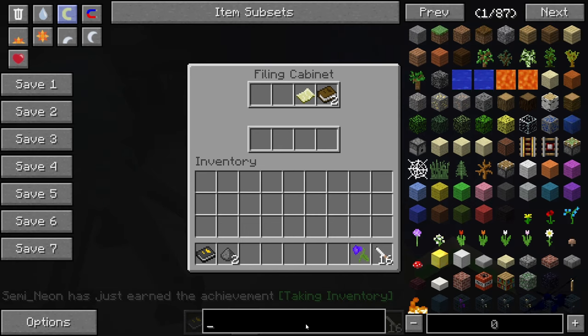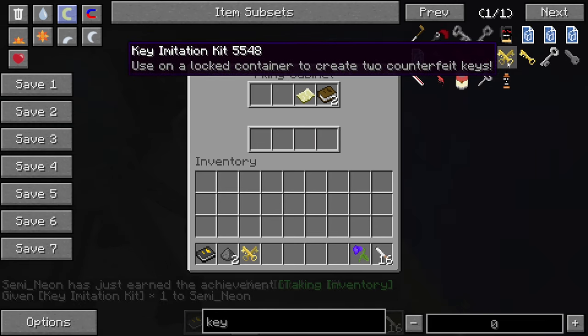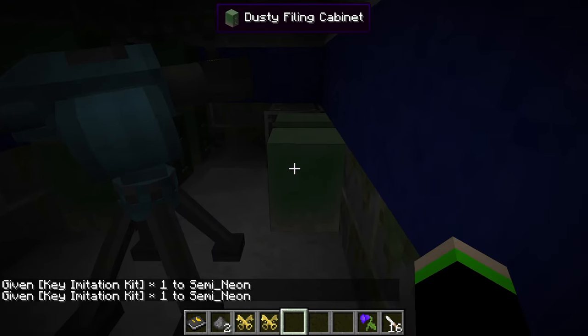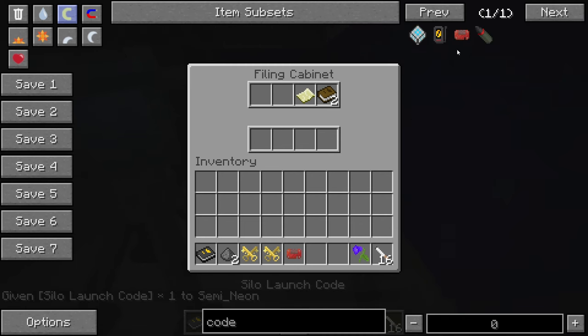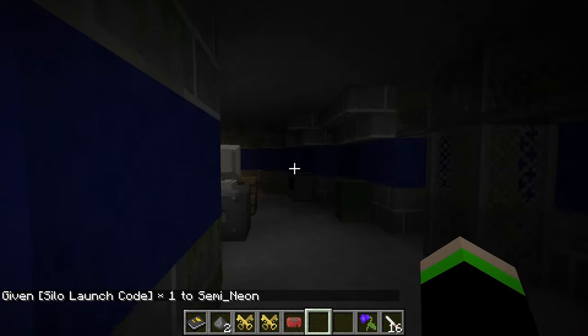While we're here, I do need a key imitation kit — actually I need two of them. We also need a code. That's right, we need this too. This will be very helpful later on.